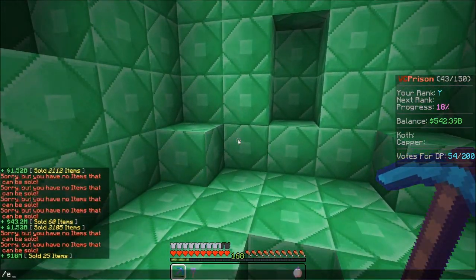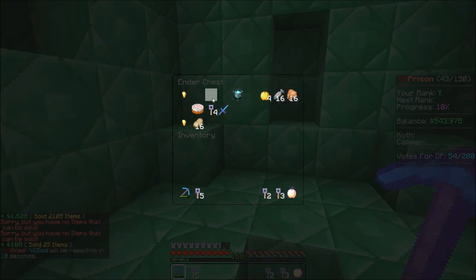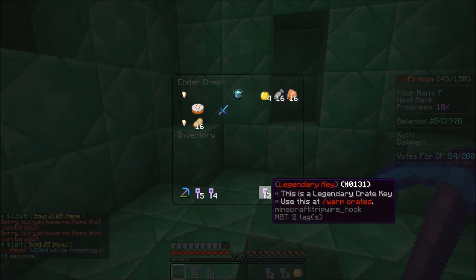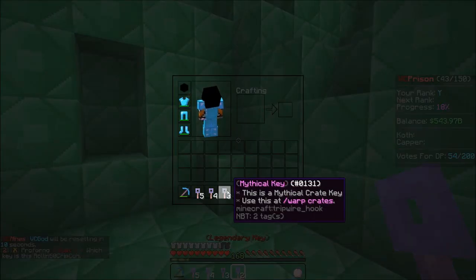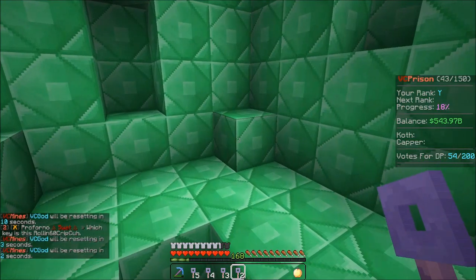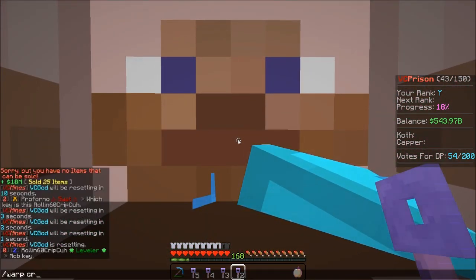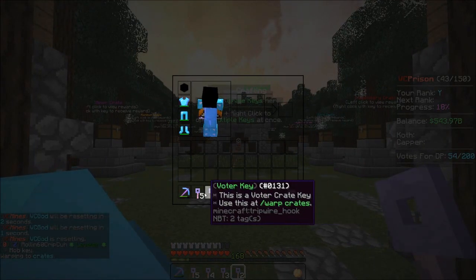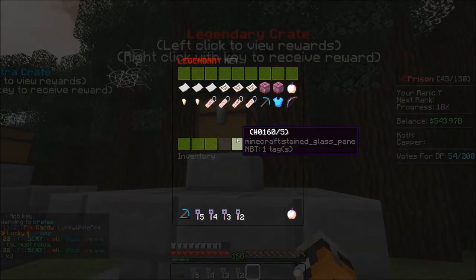I'm going to go ahead and go to my e-chest and take all these keys. RiverRain123, the YouTuber with like 8,000 subscribers — he did a drop party on his live stream on the server, and he dropped so many keys. I got all these keys from that drop party. I'm going to go to warp crates and go ahead and open these. Some of these I actually got from mining. Legendary crates — these are like super good.